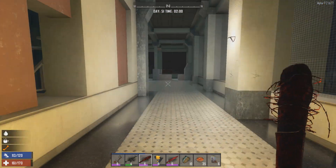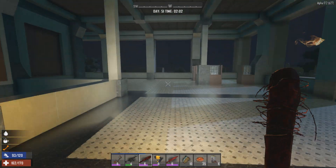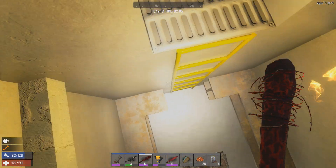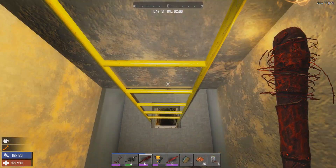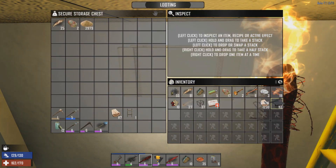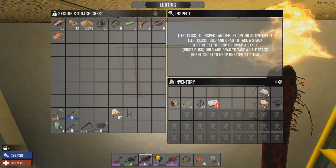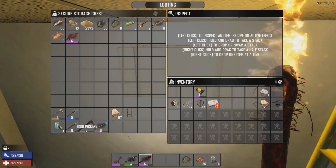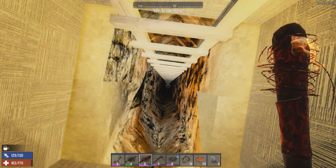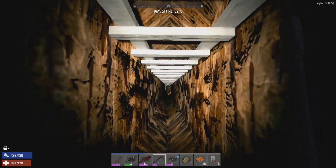There was a little bit of repair work to do in the stairwell as well - they love breaking those stairs. I don't know how much time I'm going to have left for mining down here but we'll make the most of it. I usually like to do other things during the daylight hours. Let me grab the pick and the shovel - let's get down into the mine and I'll show you guys where it's at, how much I've mined out.